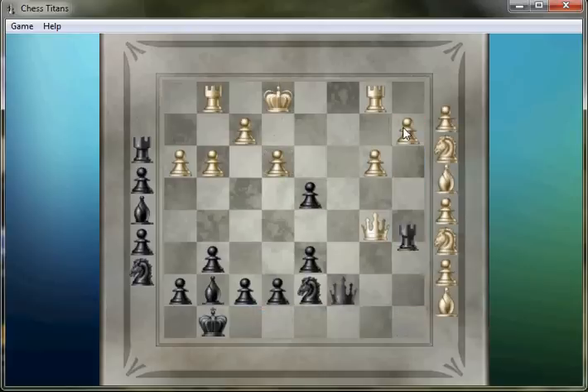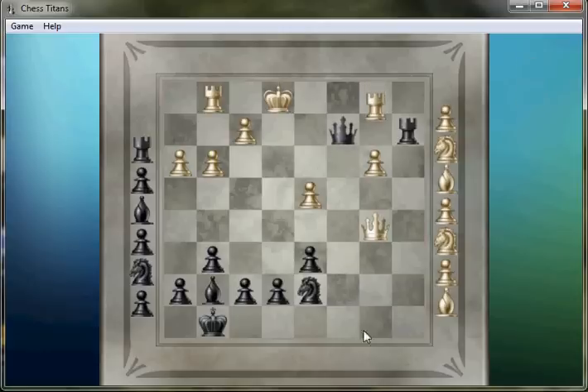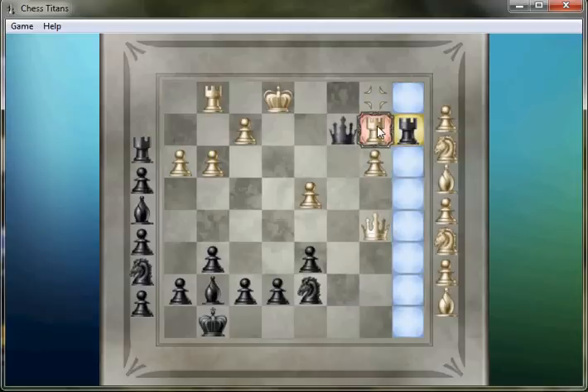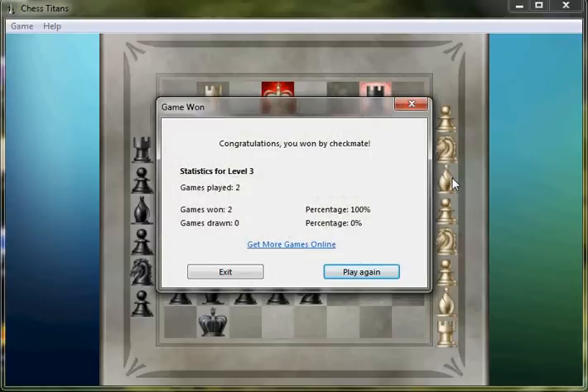I'll go ahead and threaten checkmate — his queen cannot come to the back rank because the knight has a threat there. This is the better move, I think. Just a forced knight in two. Very sloppy there, but there it is — my wins against Chess Titans level three. Trying to make it all the way to ten in this series. I have beaten ten before, but it takes a long time to move. That's this video — moving on to level four next. Thanks for watching.